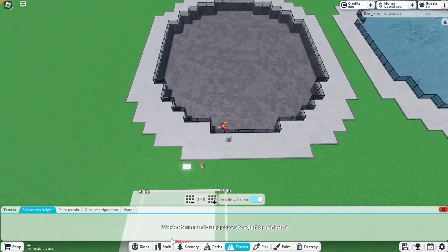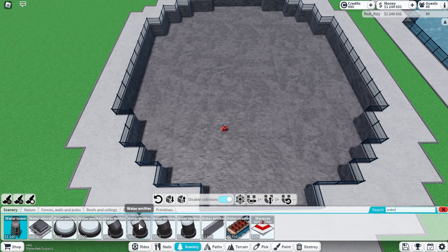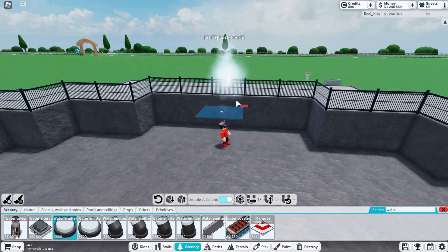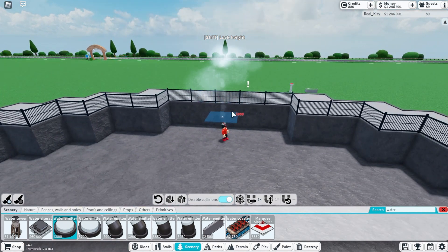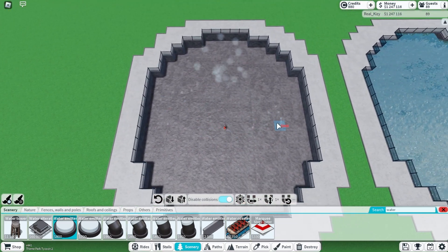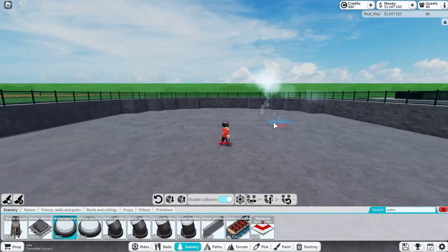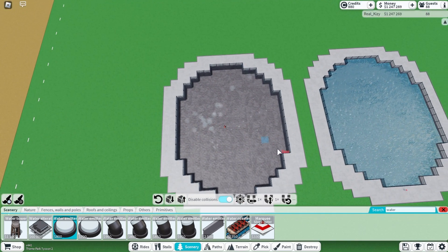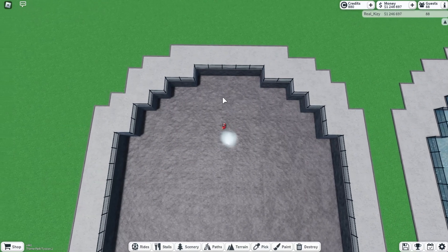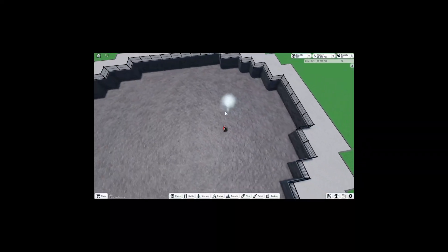So we're going to grab a water emitter - grab the $800 one. If you do not have disable collisions, place your water emitters at the surface of where the water is going to be. If you do have disable collisions, you can place it one down from the surface of the water. My idea for this show is to have three circles - one circle, another circle, a big circle, and then everything together. It's going to be super epic.